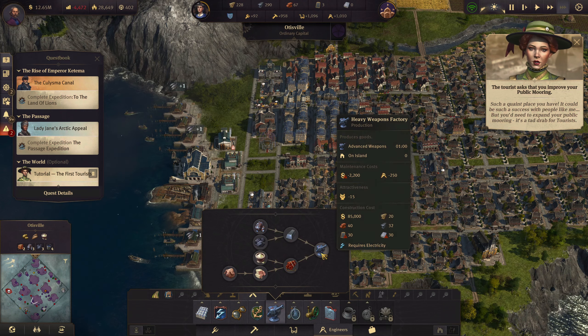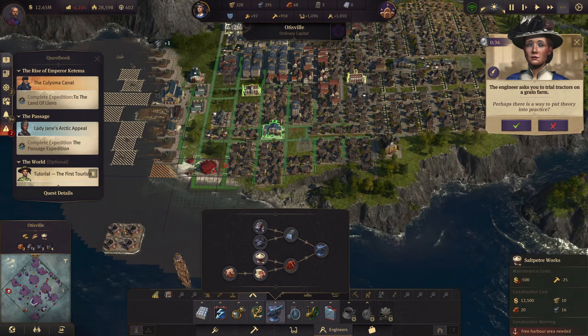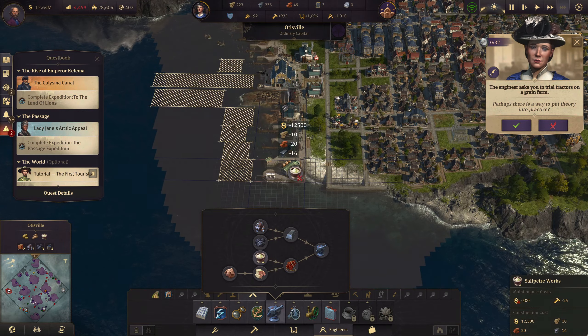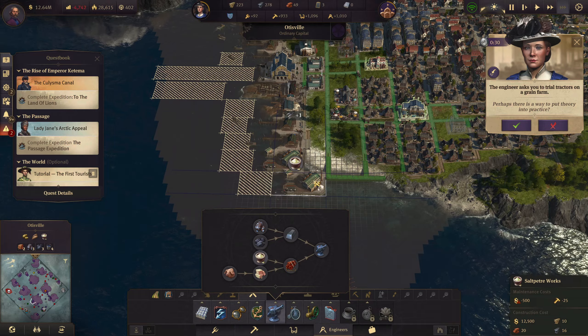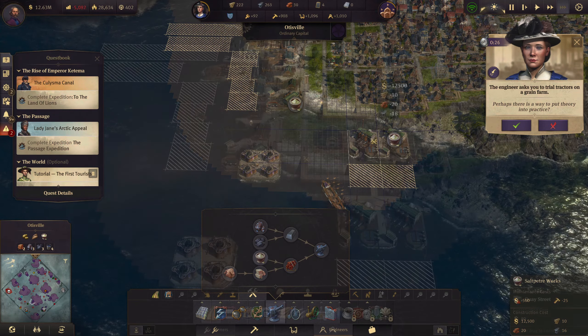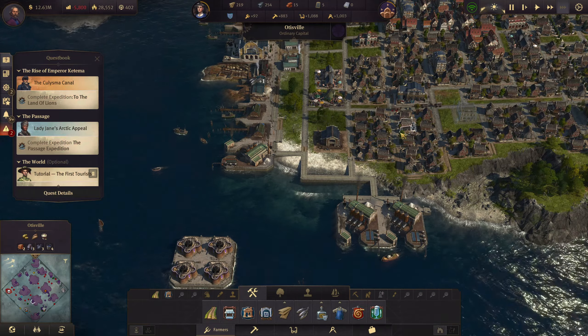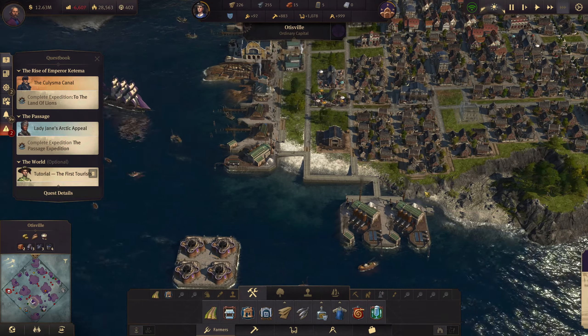Do I have any more glass? Yeah, I'm making it here, but it's not going fast enough - I'm going to bring some over. So much opens up at this point, it's kind of nuts. I can make advanced stuff - I could easily make dynamite here.